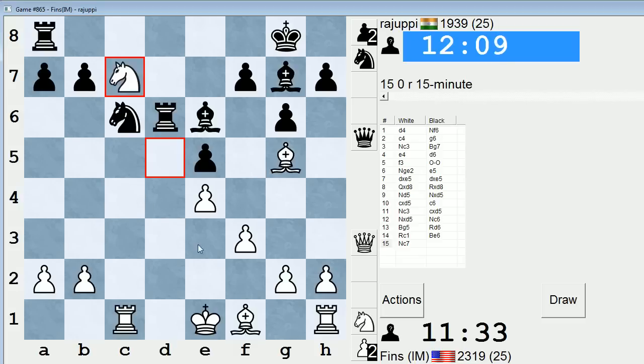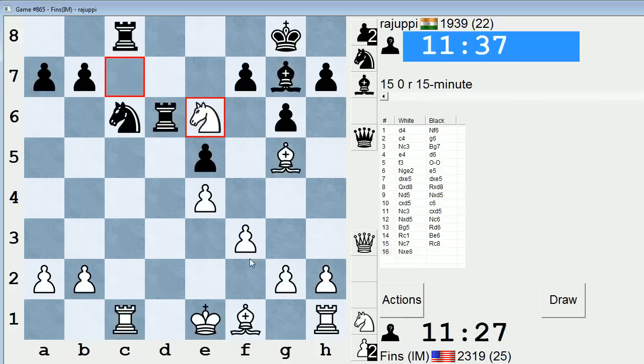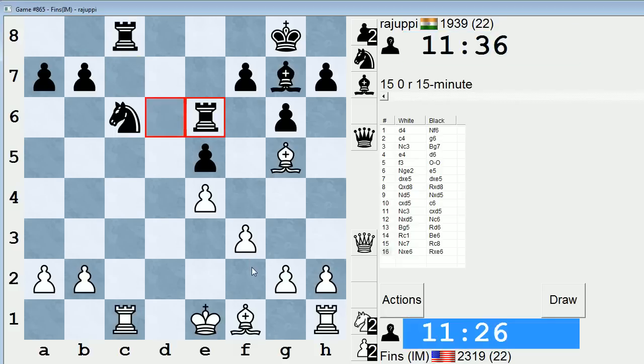Our Bishop on G5 is helping to protect the Rook on C1. Where else is he going to put the Rook other than C8? B8 makes no sense, D8 he can't play because the Bishop takes D8 — it's kind of C8 or bust. Now let's take. There's nothing to be gained by any other move. Oh, he takes with the Rook — I was really thinking he was going to take with the pawn. Because now I get to go Bishop C4 with tempo and maybe I can establish my Bishop on D5.